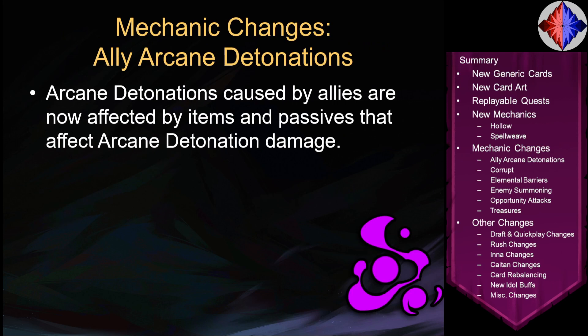Let's talk about other mechanics that have changed. First, ally arcane detonations — arcane detonations caused by allies are now affected by items and passives that affect arcane detonation damage, such as Ceylon's level 7 and the Arcane Torrent item that gives plus 5 damage to arcane detonations. This doesn't come up a ton — it basically affects crystal sprites and shadow bursts — but it's worth mentioning.